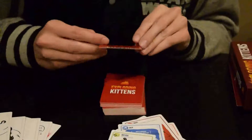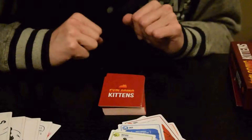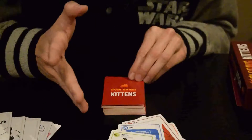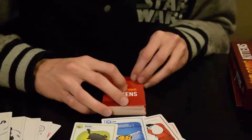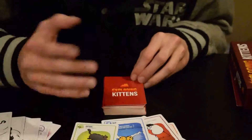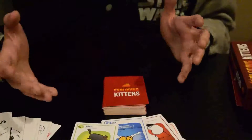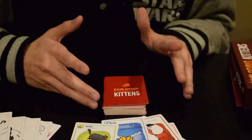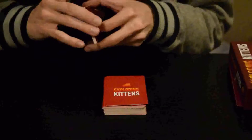So if you want to be a dick you can place it right on the top and the next person is going to get hit with that almost no matter what. There is a skip card and other action cards as we mentioned. So if they do not have a defuse and do not have another way out, they would explode from the kitten and be out of the round. The goal is to be the last man standing and not get exploded, so there is some strategy involved even though it is a very simple game and it is a lot of fun.